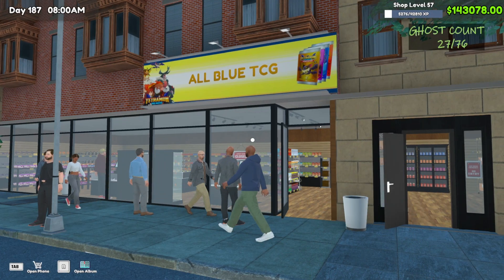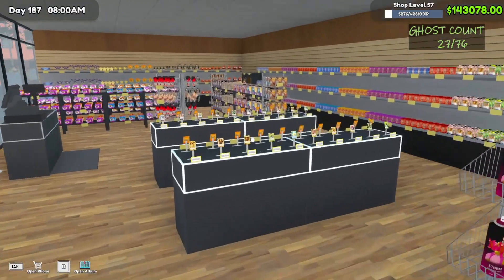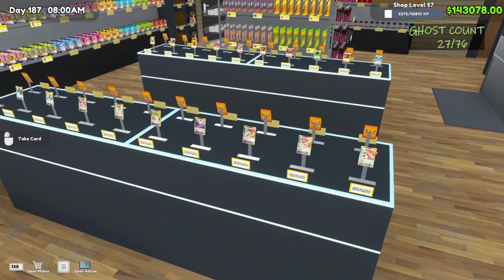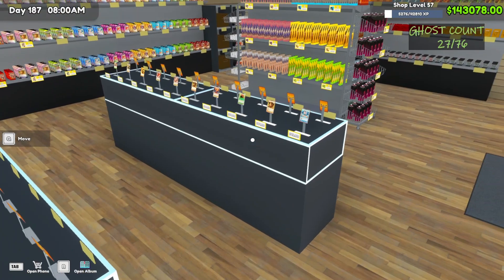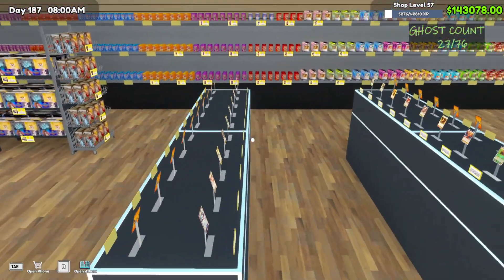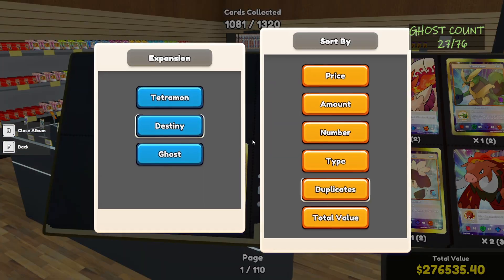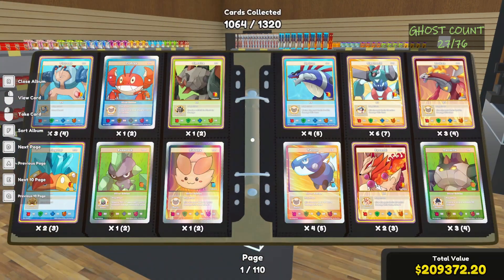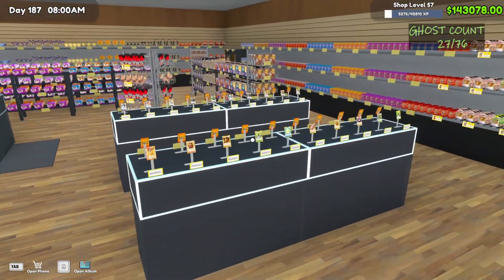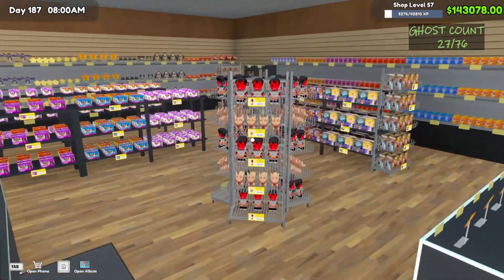Hello and welcome back to another day at All Blue TCG. In today's video we are going to take a look at selling singles. We are stocked up on a whole bunch of duplicates, so we got the table loaded down — we got Destinies on this one, Tetramon on this one. We've got some bangers, some decent duplicates. We have been grinding, ripping packs — we're at 1081 out of Destiny and 1064 out of Tetramon. We're gonna sell some dupes today and see how much money we can make off single cards.